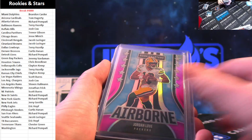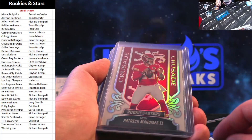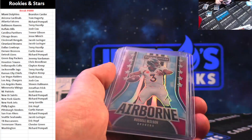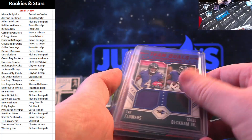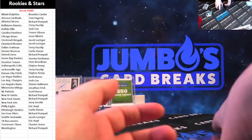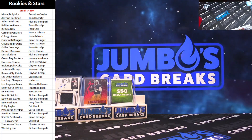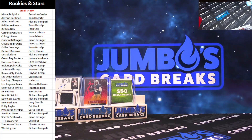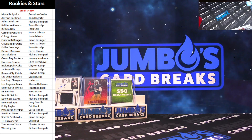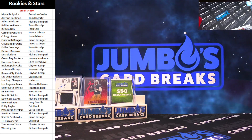Deebo thrillers to 99, Will Levis to 125, Pittman Jr., Love, Sanders, Josh Allen patch to 49, Mahomes, Flowers to 25, Pickens, Richardson, Sanders, McKee, Wilson, Blackman, Zay Flowers, OBJ, Carter, and Mechie to 199. Rookies and Stars in the books — that's the break guys, thanks for the film. Box number one in the books.